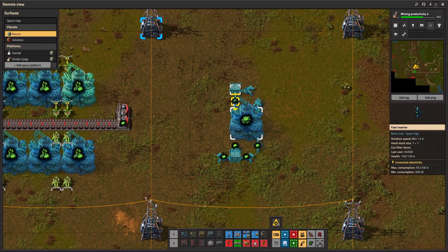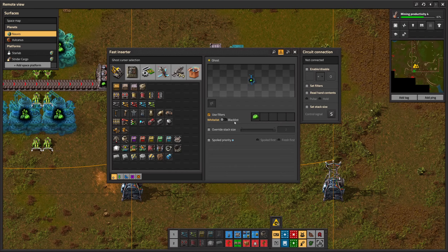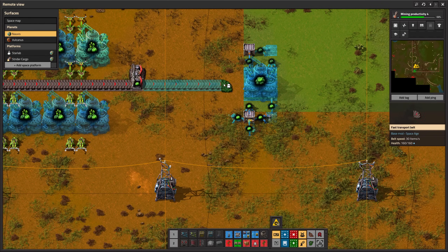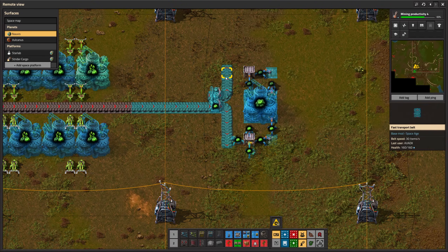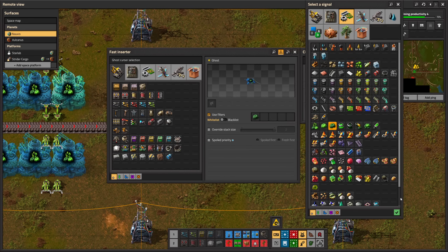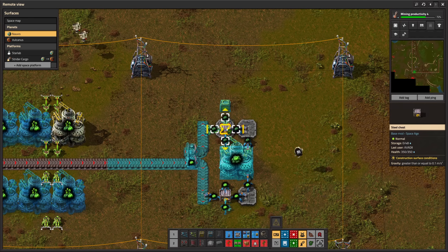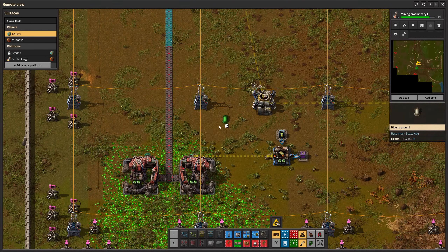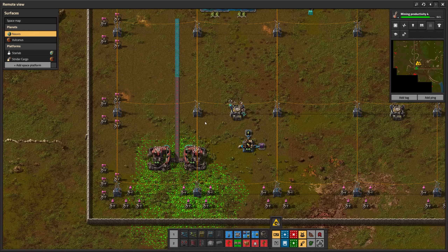I like to use a dedicated chest for both types of uranium. It's important to only take out uranium-235 when there's more than the stack size of the inserter in the chest. Similarly, the uranium-238 chest should never be completely full. Let's start mining, because I'm about to brown out during nights.